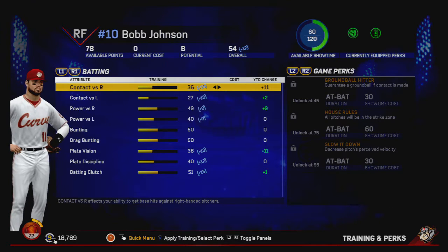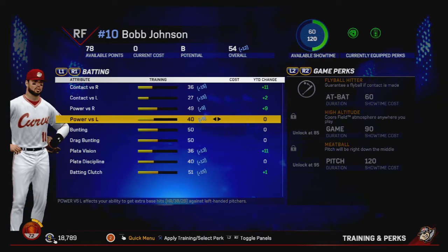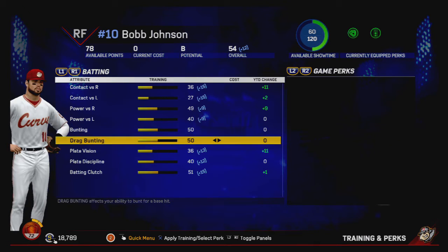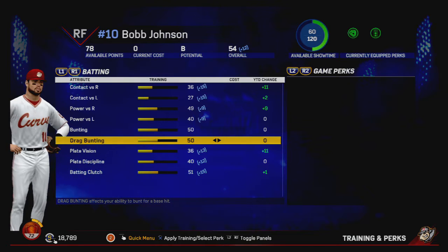So 36 contact versus righties, 27 versus lefties, 49 power versus righties, 40 power versus lefties. Bunting — don't know how much we're going to be using that; I do enjoy it, but definitely not sacrifice bunting, that's going to go away quick. So who cares about the 50 there. We'll probably bump up the drag bunting some — we'll do that in a future episode.